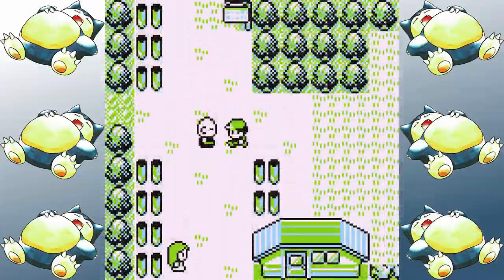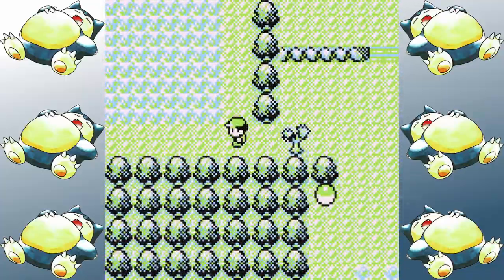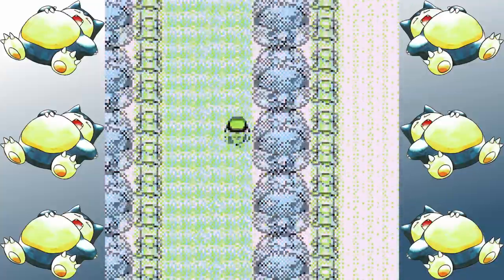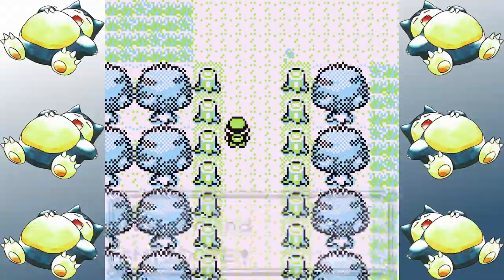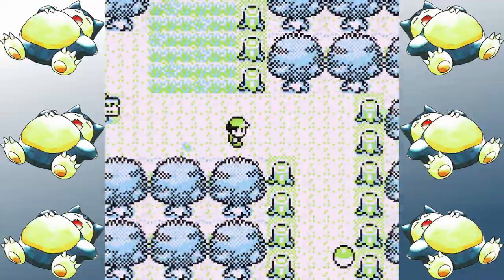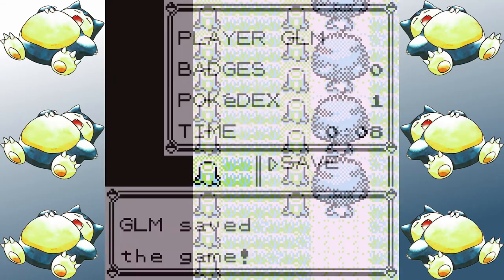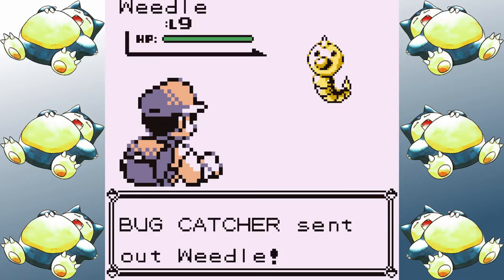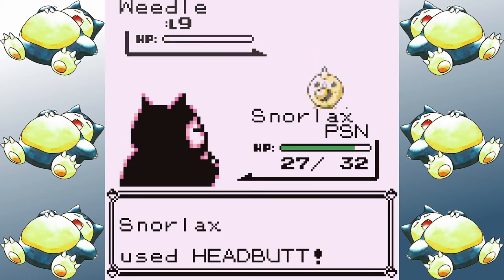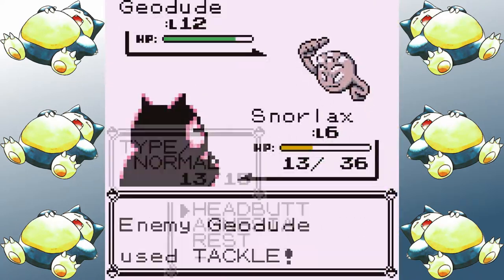Since Snorlax wasn't ever intended to be this low of a level, it starts out with multiple moves. It gets Headbutt, which is a respectable 70 power STAB move for damage, and it gets Amnesia, which is normally an incredible move since Special is an inherently strong stat in Gen 1 due to having both attack and defense wrapped up into one. But Snorlax won't really need to rely on it as much as other Pokemon. It also has Rest — healing is nice in concept, but sleep is generally so grossly overpowered in Gen 1 that putting it on yourself doesn't really seem that great.